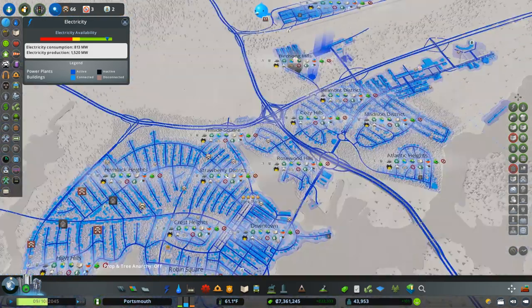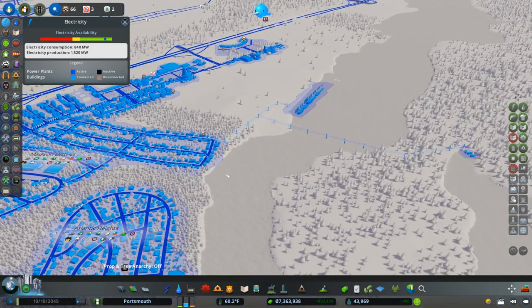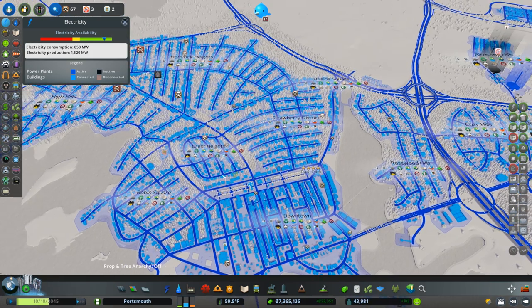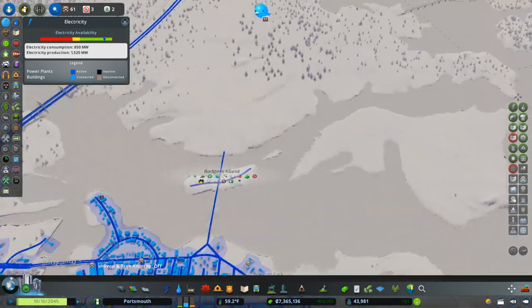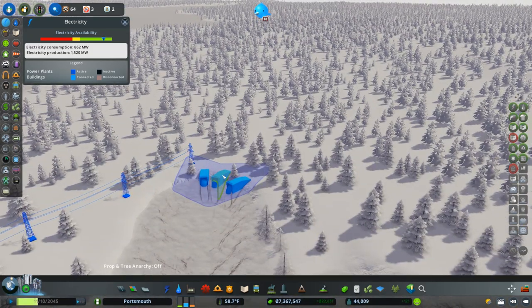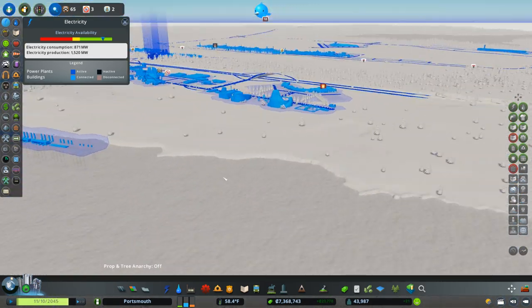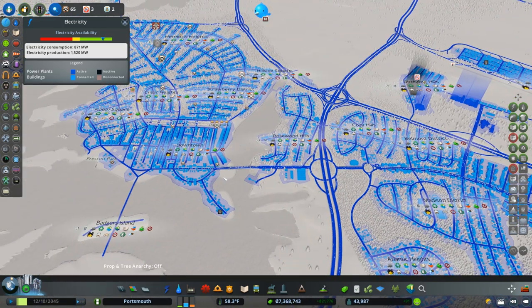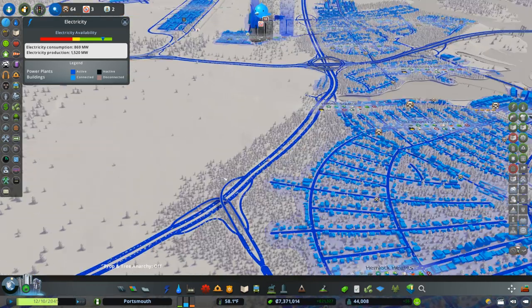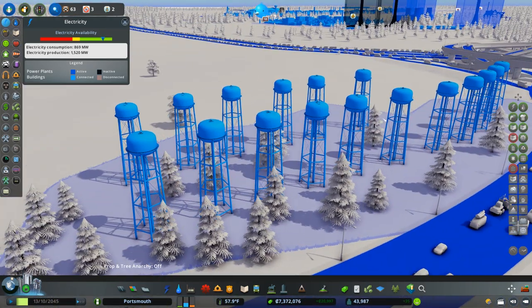Let's take a look through and see where our city is at. Looks like we've got a lot of water coverage. Where did I put pumps? I still have water towers - where are my pumps? Those are freshwater outlets I was using to clean up some of the sewage.